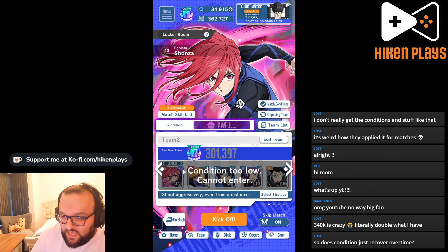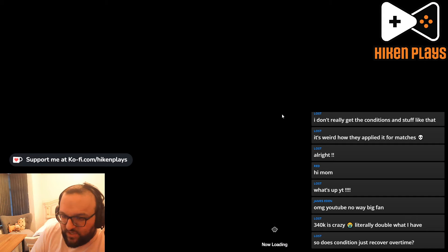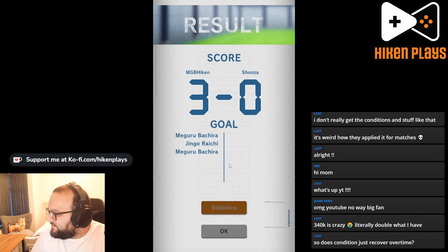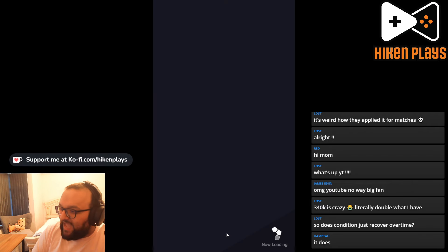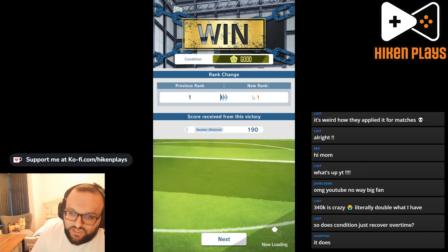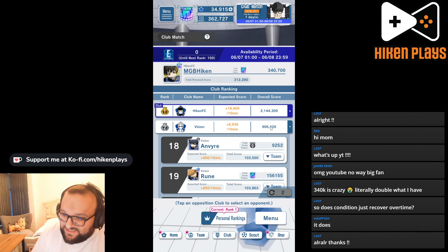Definitely go for the strongest attack. Team 2 is now rendered useless, so we can go attack with team 1 instead. The condition does recover over time. What I would do is, if you can, go stick everyone into awful and then come off it for a bit. When you come back at some point, it'll be good. I don't know the exact time frame — this is the first time I'm seeing this event as well.